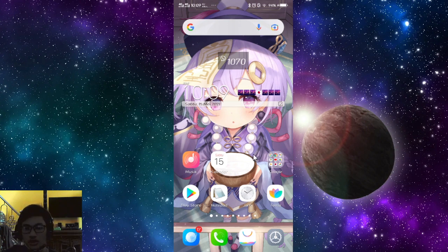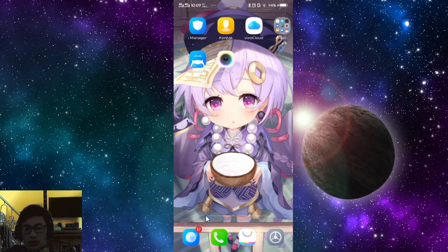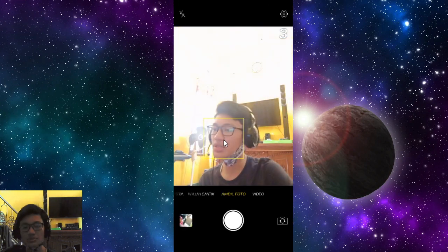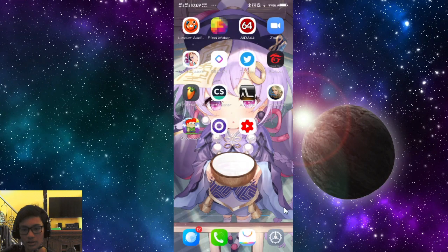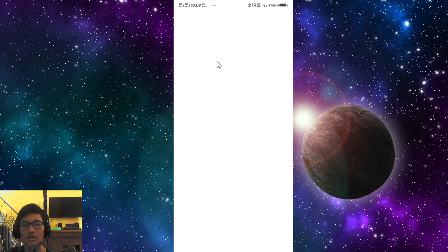My face is not great, and as you can see with my camera — okay, it's very bright here. So we open the Reality app camera, not my phone camera. My phone camera is fine, but we open the Reality app camera here.